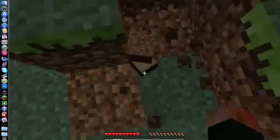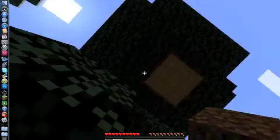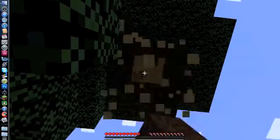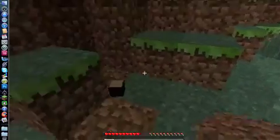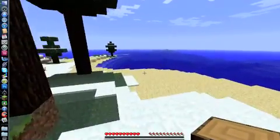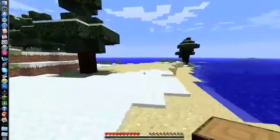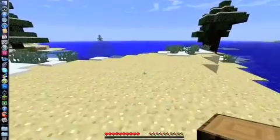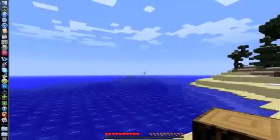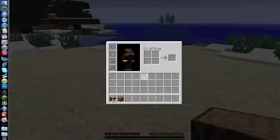So obviously it's not letting me pick up that wood block, so I'm gonna have to go to another tree, just get another wood block. Now's the point where I try to find a good spot, and this one looks pretty good — got some trees to the left, water to the right, some grass where I can get some seeds. It's a pretty good spot.